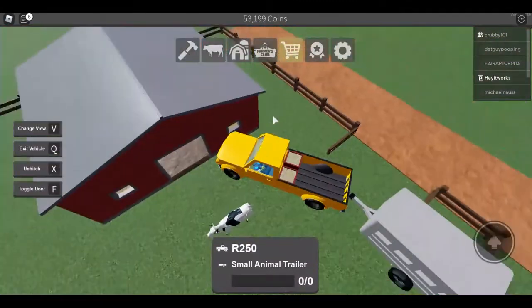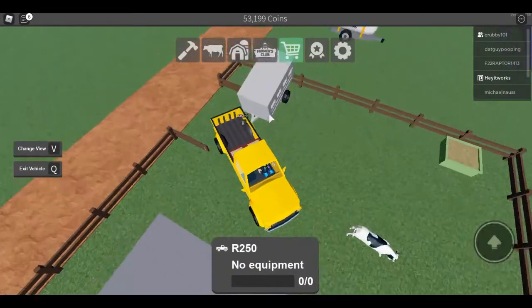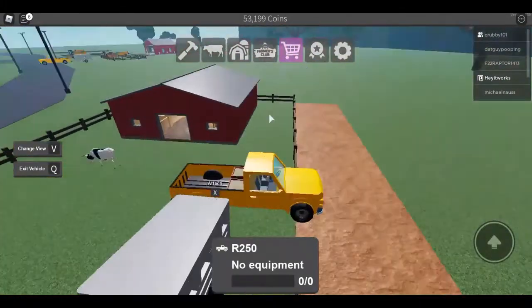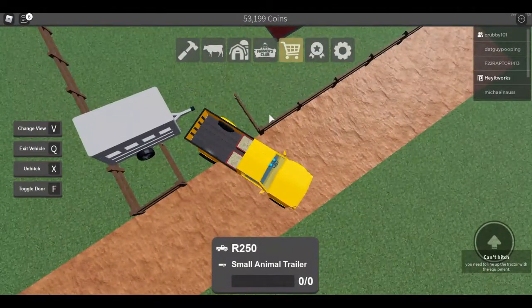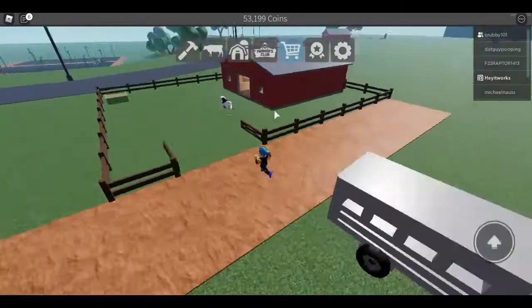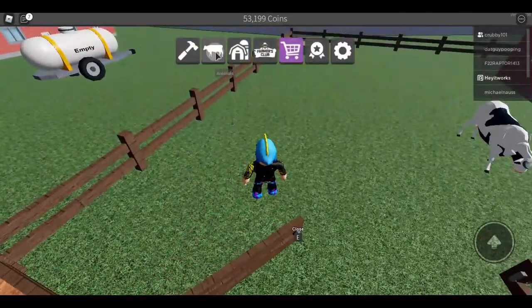It's not horrible if your cow gets out because you can always discard it and bring it back. I'll show you that in a sec. Okay, so then you want to shut the gates while your cow is inside.